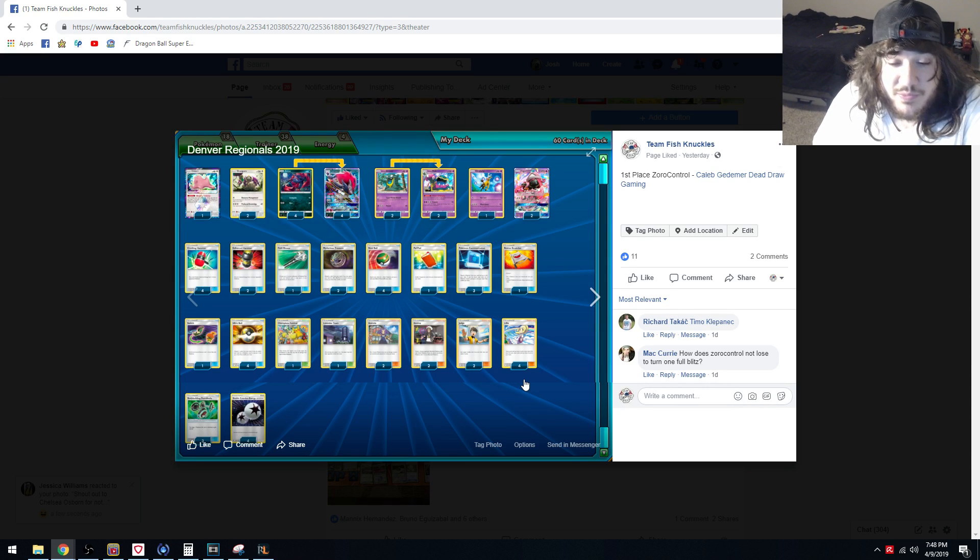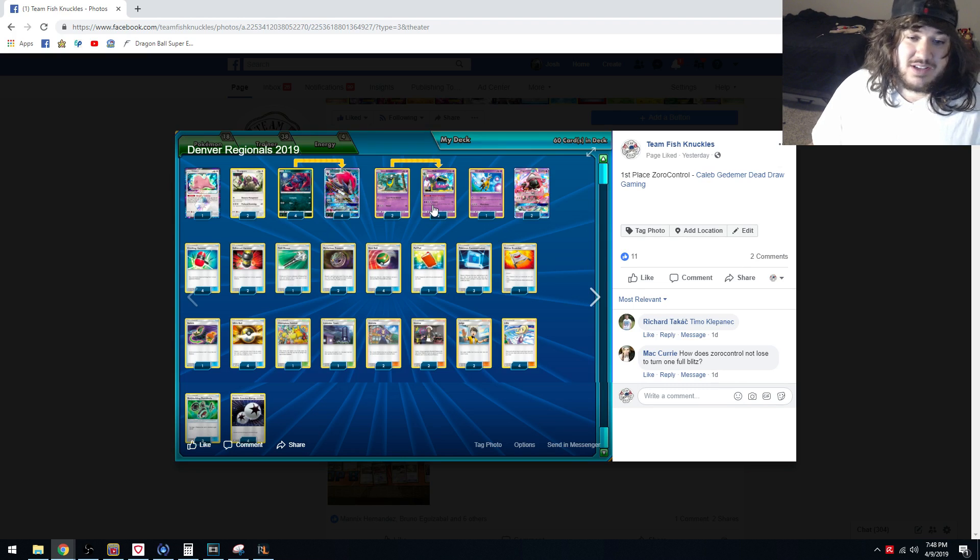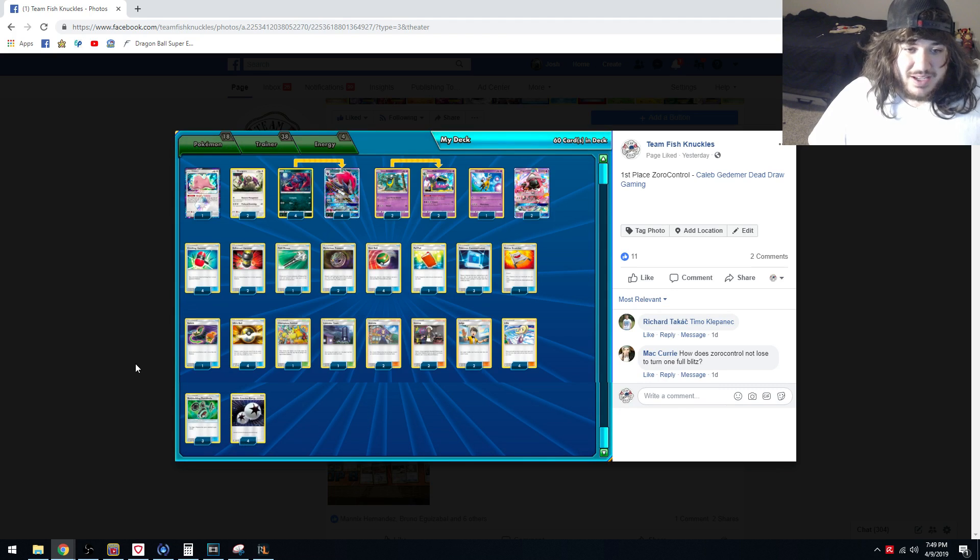You can use Tapu Koko Prism, and you can get rid of the Tapu Koko Prism with Alolan Muk — they have to use it by turn two because you have three outs to get this Muk out. With four Ultra Ball, three Communication, and four Nest Ball there are a billion different ways to get it out, so it's very consistent. Congrats to Caleb — Dead Draw Gaming is killing it this season.